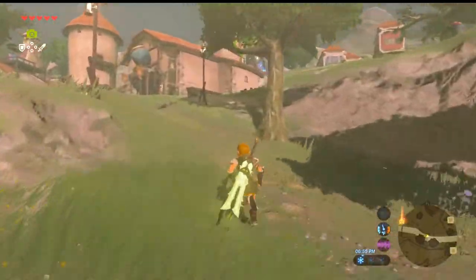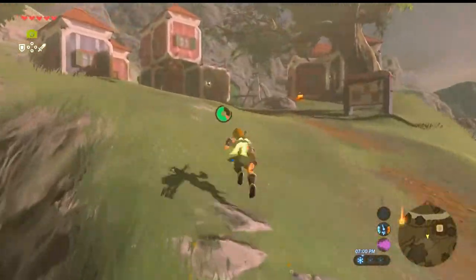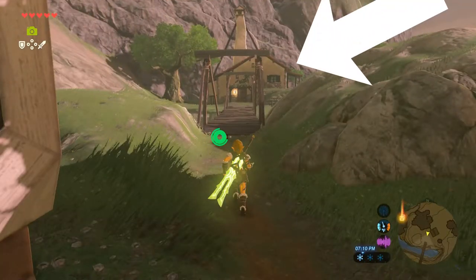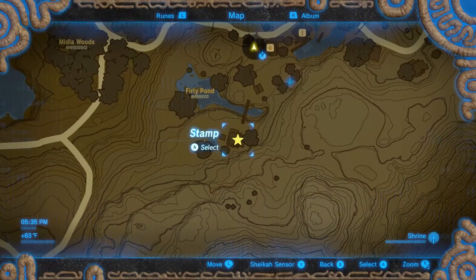So the first thing that we've got to do for your journey to home ownership is we've got to find a house. There's one located on the west side of Hateno Village, and if you take a look at the map, you'll find Furley Pond, and it's sitting right below that on the map.